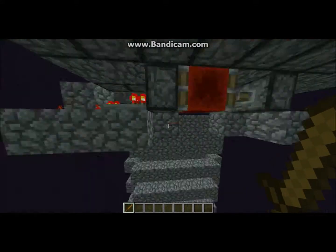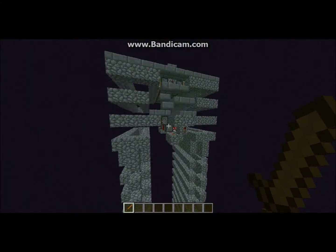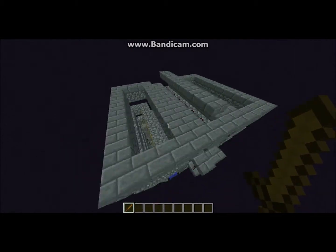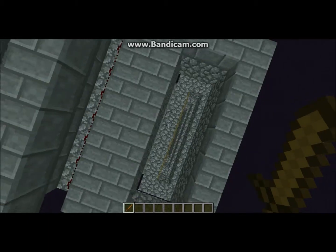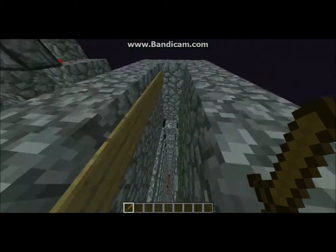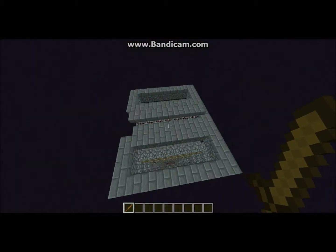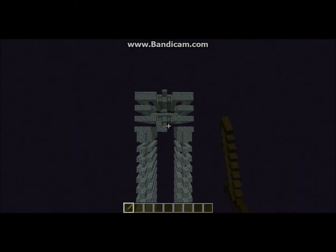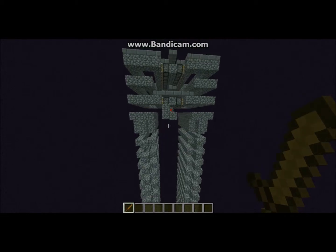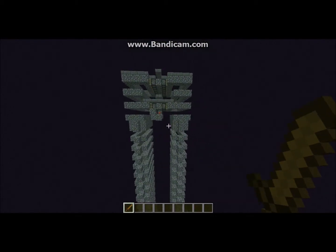So, this is all the red stuff — a simple Etho Hopper Timer and Piston Pushers with one-wide spawning platforms. It works pretty simply. I haven't seen a lot of timer Enderman farms before, but this one seems to work pretty well.